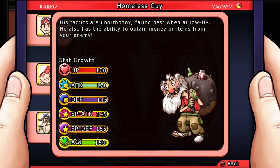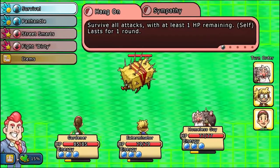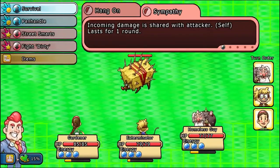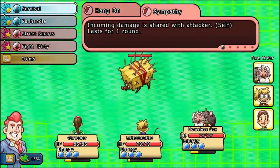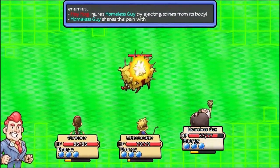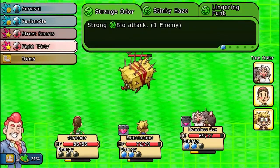This citizen is the Homeless Guy. His tactics are unorthodox, faring best when at low HP. He also has the ability to obtain money or items from enemies. His special ability is to open up dumpsters, which reflects his combat abilities — mostly to get items or money from opponents. He's useful for farming, and his sympathy ability can be used to reflect damage back at opponents. He also has a variety of really powerful bio-type attacks. Use him in a party with other bio-users to damage weak enemies.